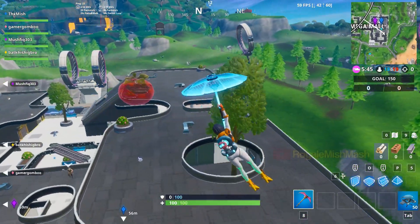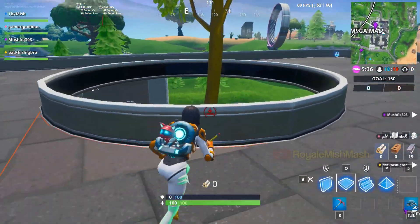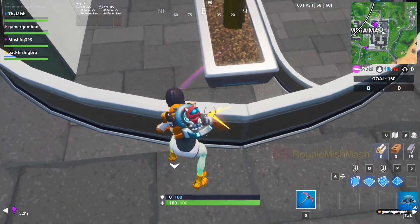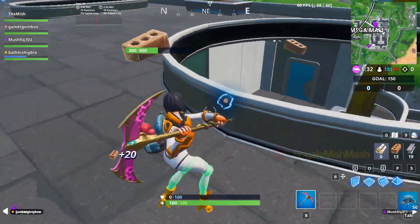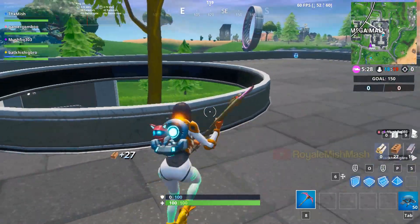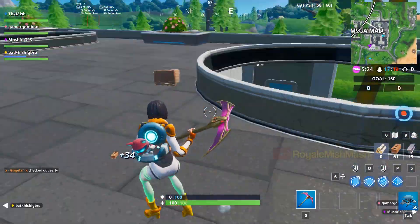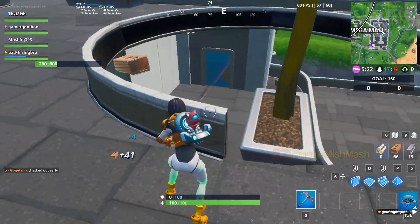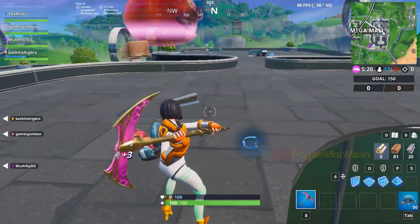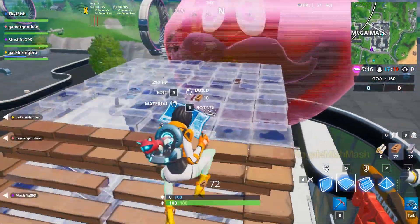You need some materials to go inside this tomato head, so just get some brick from here, then use the bricks to build like this underneath. Then dance to complete the challenge, just like this.